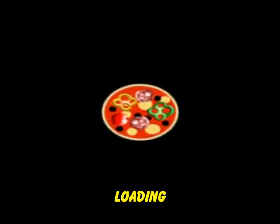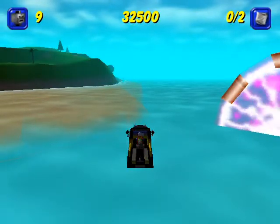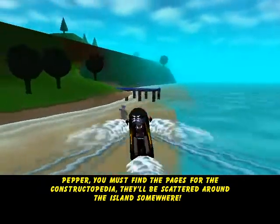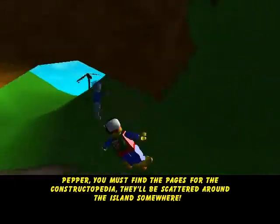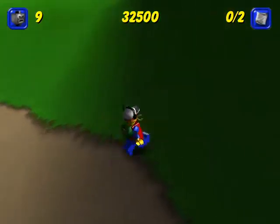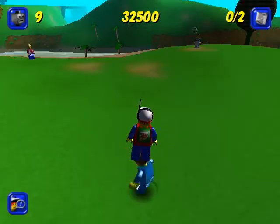Welcome back to LEGO Island 2 — so, LEGO necromancy! We came back from Castle Island and got two constructopedia pages. The familiar is always there; to activate him you just hold down shift and he tells you what to do next — find the constructopedia pages scattered around the island.